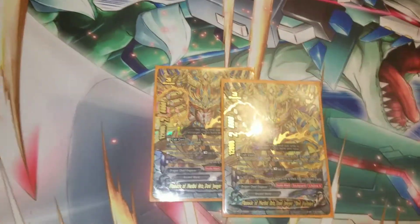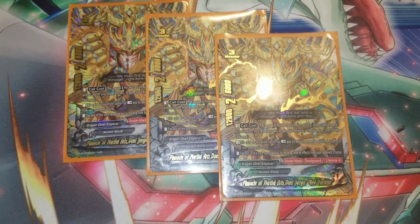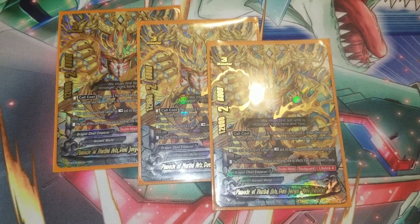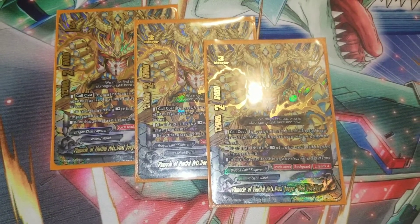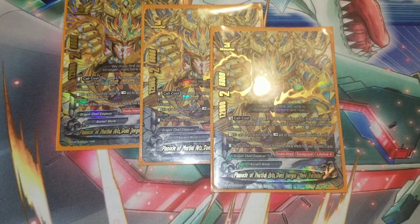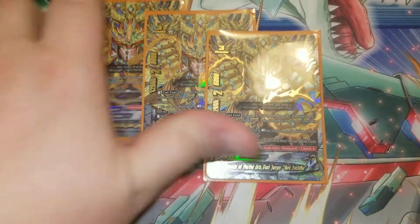And speaking of God Vortiz, we run three — my MVP. Always played him, and you can naturally get him off turn one. He can't be rested. He can't be destroyed by card effects. He's got double attack and soul guard. To call him, you have to put him on a size three with no souls. And that's what's nice about Kaido — returning souls sets up his summon perfectly.